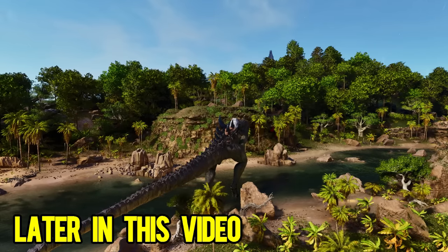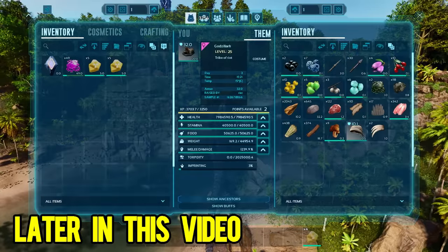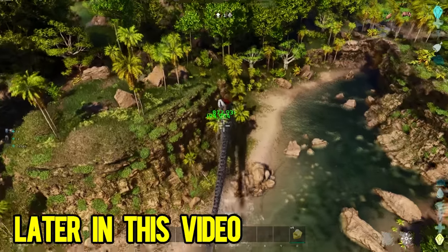Alright, now it's time to test Zilla against an Alpha Megapithecus, because I'm super curious how this will go down. He's level 25, that's not like much put into it. I feel like they could easily be much stronger. Alright, let's get it all, little man!